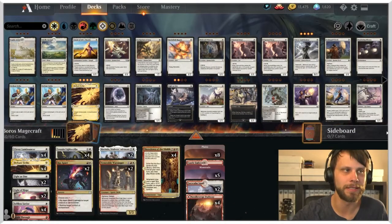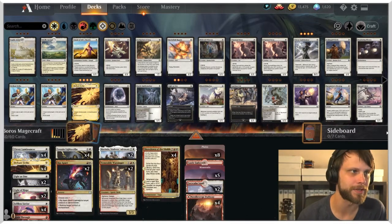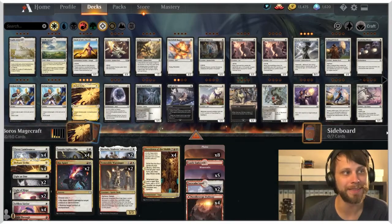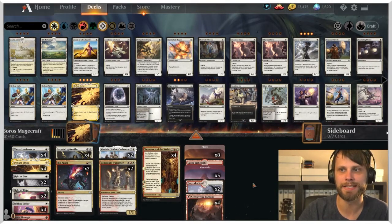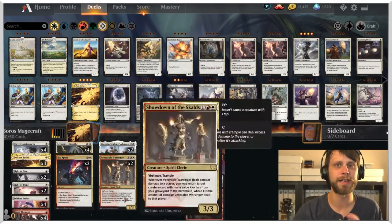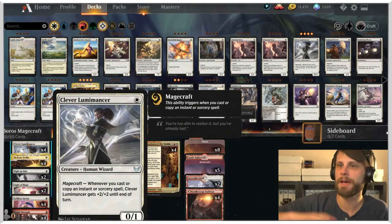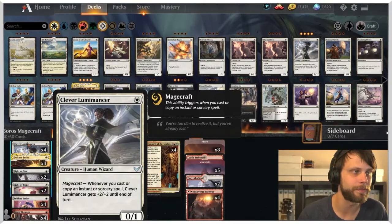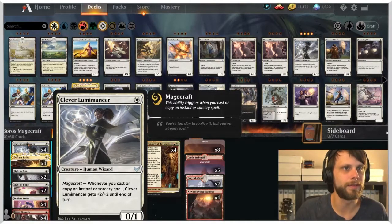Today we are playing Boros Magecraft. Boros is my least favorite color combination, but it did get quite a buff from this set in a number of ways in the standard variant. Magecraft is a beautiful new ability that says whenever you cast or copy an instant or sorcery spell, something happens — a buff, a board-wide buff, whatever it needs to be.